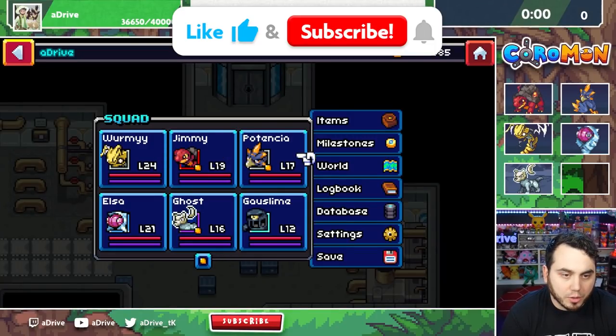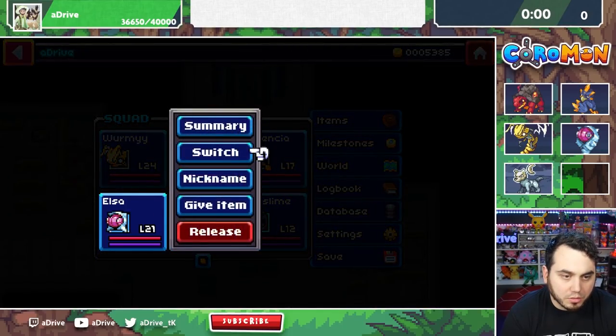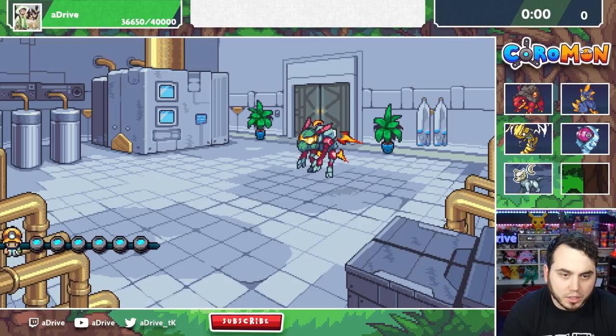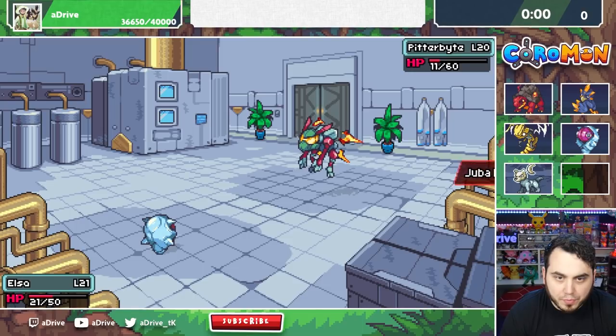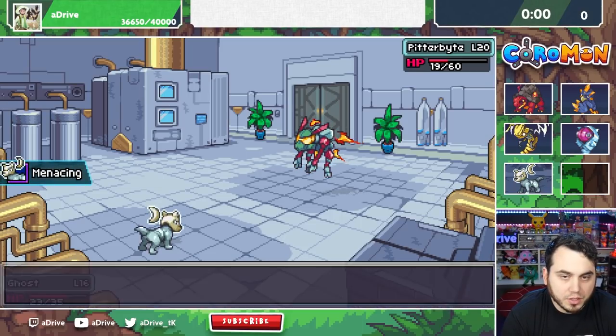This is our squad. It's coming together pretty nicely. I'm using these different berries that are really clutch. That guy looks like he evolved. Big damage — he's got a Juba Fruit to heal. Slam is resisted but it still does a lot.